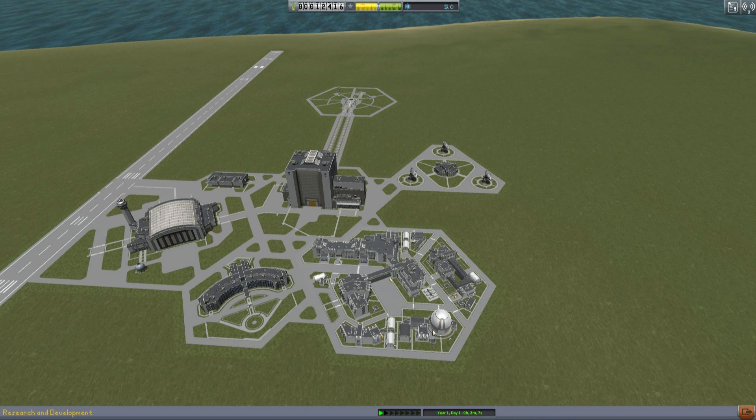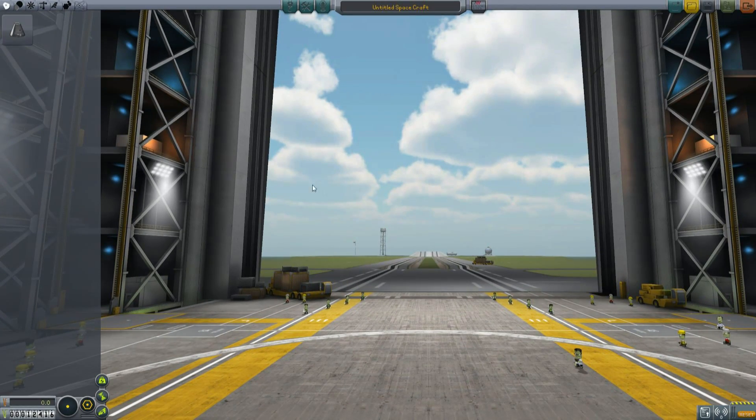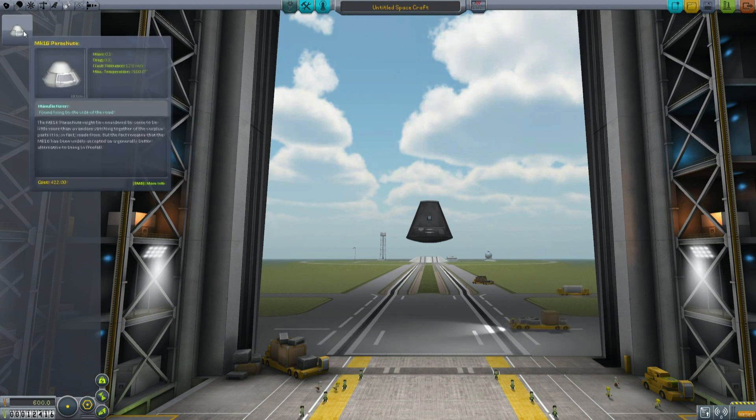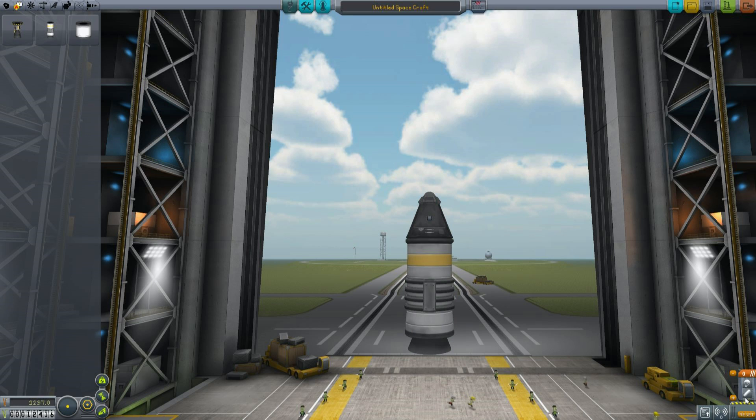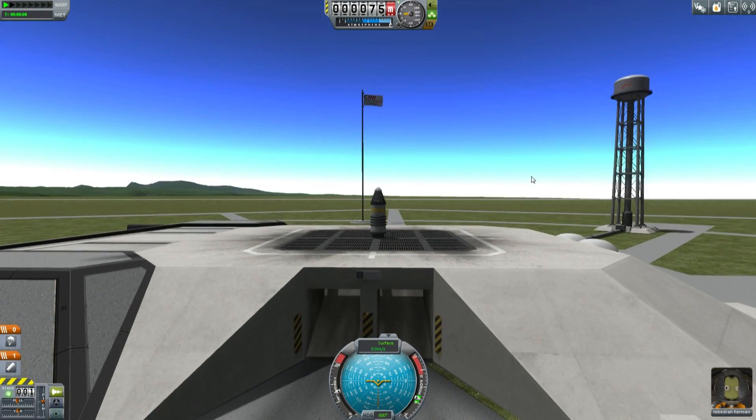We do actually have five science which you could spend right away in the R&D center — that may change because this is a prototype. Let's put a rocket together with the capability of reaching 5,000 meters: a Mark 16 parachute and an RT-10 solid rocket booster. Off we go — make sure our staging is correct. This innovative spacecraft will be the first to usher us into a new age of spaceflight and exploration, sitting on the pad ready to go.